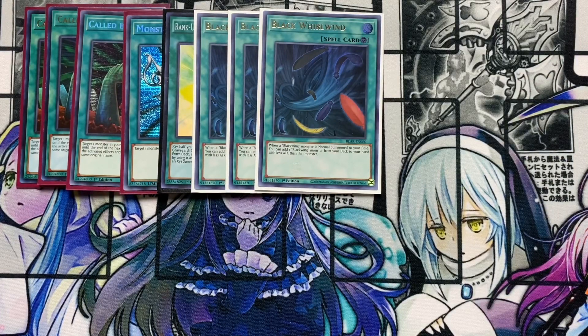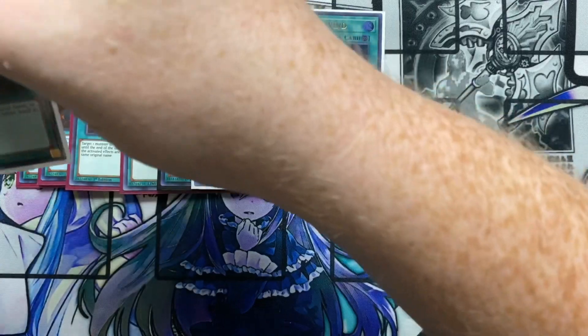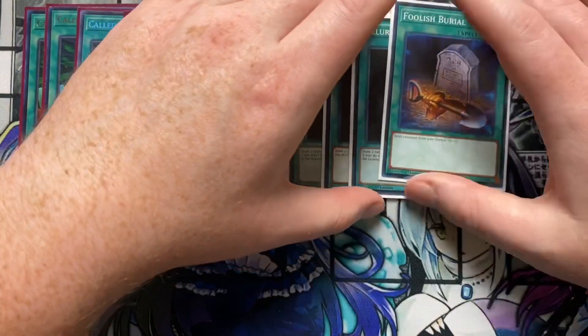Black Whirlwind is a continuous spell — when a Blackwing monster is normal summoned to your field, you can add a Blackwing monster from your deck to your hand with less attack than that monster. That is not a once-per-turn effect either, so you can really abuse this card. I really wish Raid Raptors had something like this, but unfortunately all they have is Raid Raptor's Nest, which is nowhere near as good. Also running triple Allure of Darkness — be careful what you banish, but most of the time you'll have plenty of Blackwing resources, so getting that draw power is not going to be an issue. Also running a Foolish Burial.